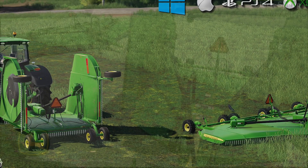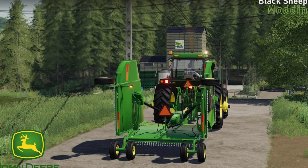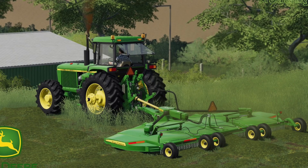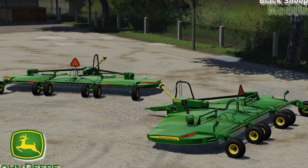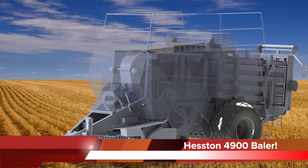Black Sheep Modding introduced a new teaser for their John Deere HX20 batwing mower, and it has already been sent to Giants for testing for all platforms. Price starts at $15,000, has a horsepower requirement of 50 horses, a max working speed of 22 km/h (around 13 mph), and a working width of 6.2 meters. You can also add light configurations, remove windrows, and change the wheels. This is just the first of quite a few John Deere mowers in the works. We could see it on the testing list as early as next week, though most mods don't pass the first time.